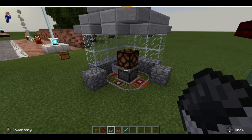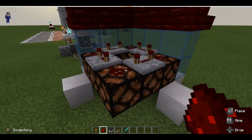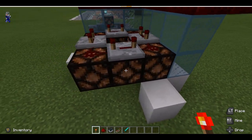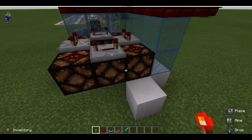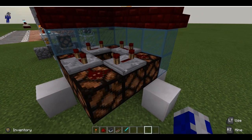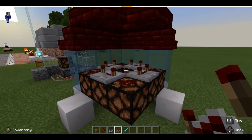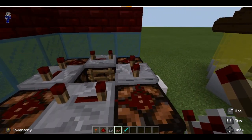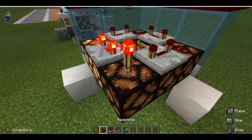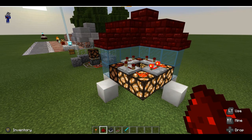This next design utilizes eight redstone lamps, some redstone dust, and four redstone repeaters — each set to a three-tick delay. This is meant for a three-by-three space in the top part of your lighthouse. Let's get it going — it's very basic yet very efficient, and it's just so simple.